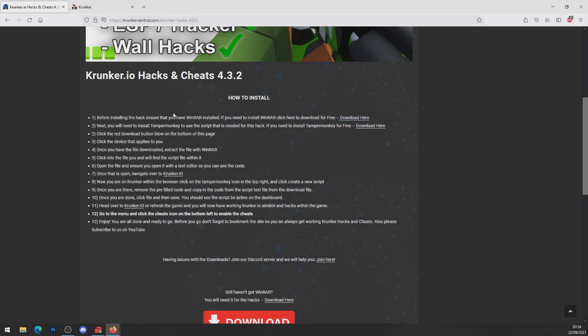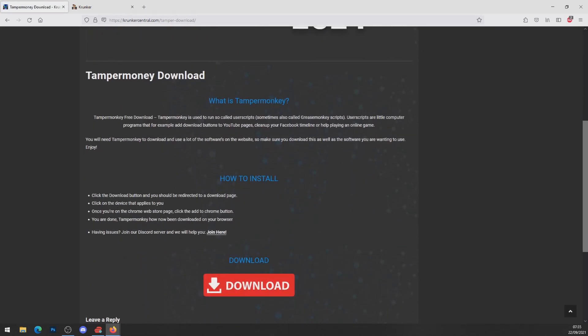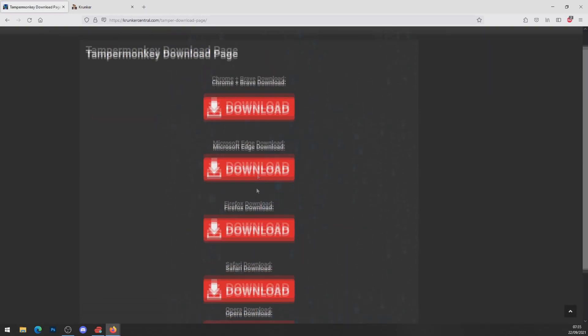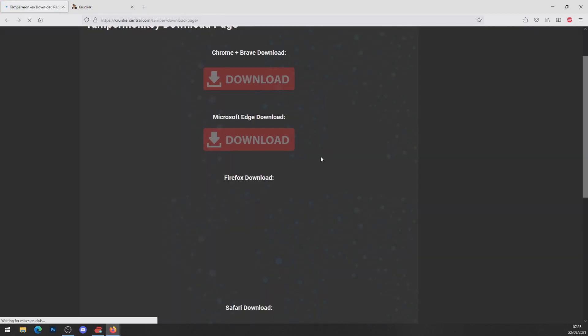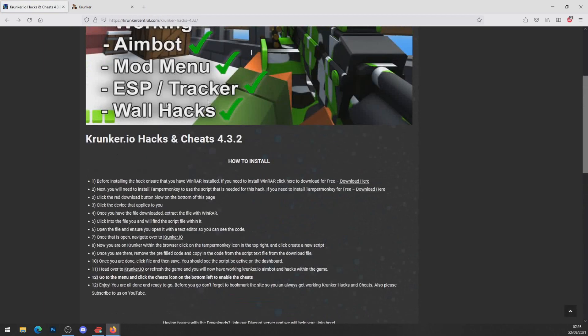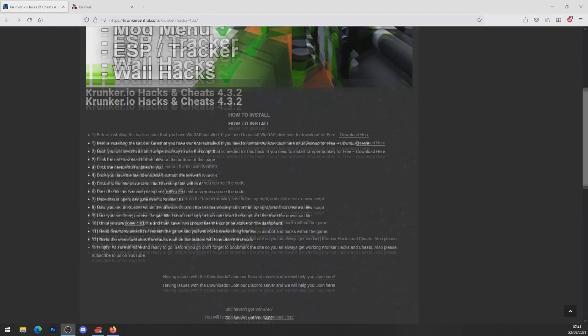You will also need Tampermonkey. If you haven't got Tampermonkey, click on step number two — 'Tampermonkey free download here.' Click download, install Tampermonkey free. Click on the big red download button, which will bring you to the Tampermonkey download page. Whatever browser you're on, go ahead and click on that browser. I'm on Firefox so I'll click Firefox — it says 'Remove' because I've already got it, but if you haven't got it, it will say 'Add,' so add Tampermonkey to your browser. Then head back over to the hacks and cheats page.